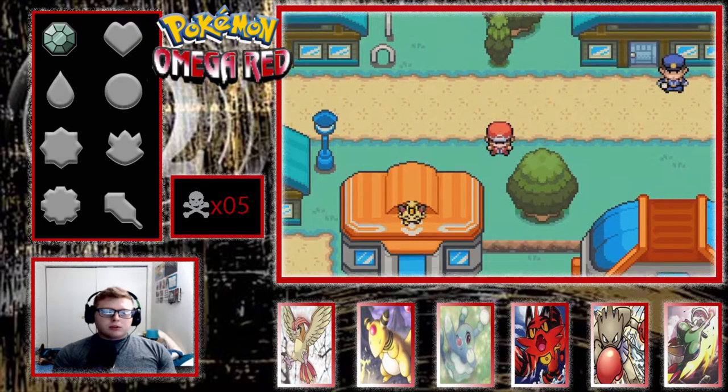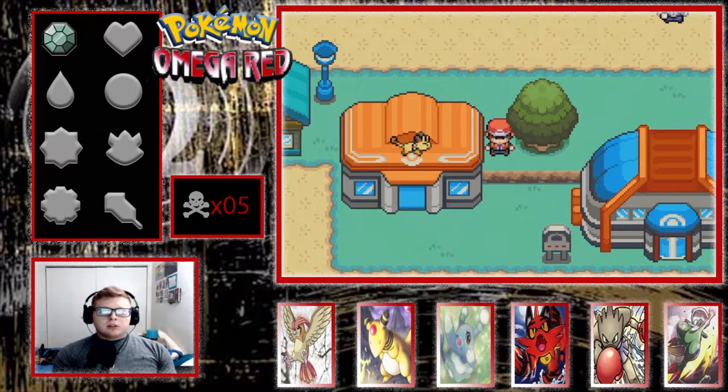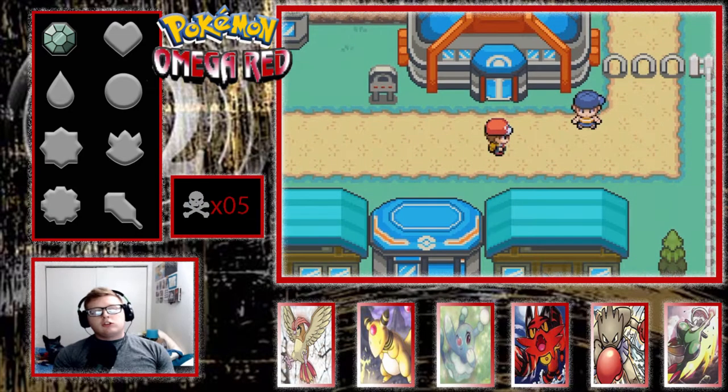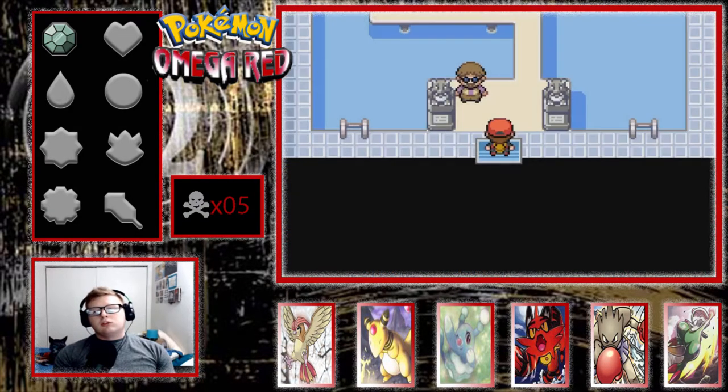I'm going to lead Breloom so we can get him a few more levels. I'm really disappointed - Hammer tried to learn Vacuum Wave while I was leveling him up, which is a special Fighting-type move, so it doesn't help him at all.